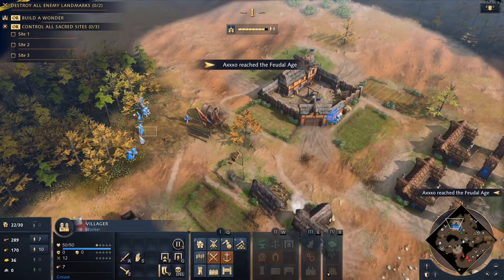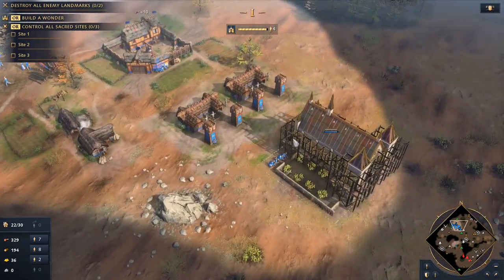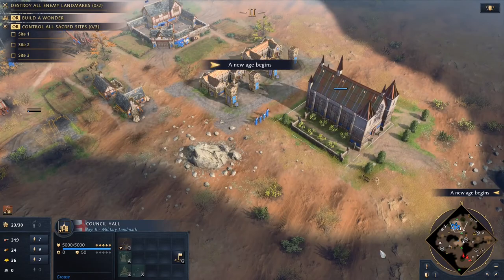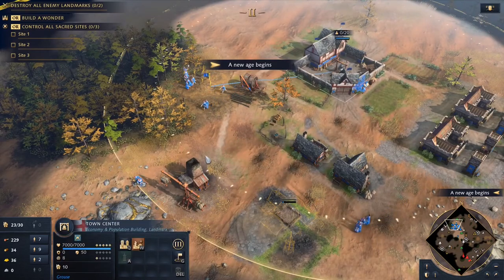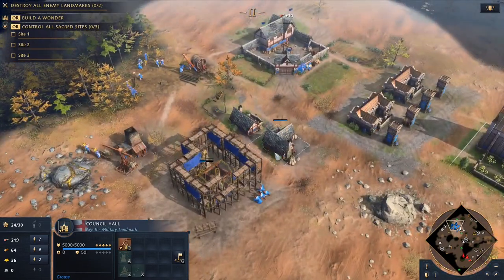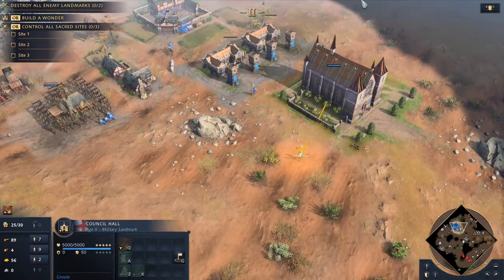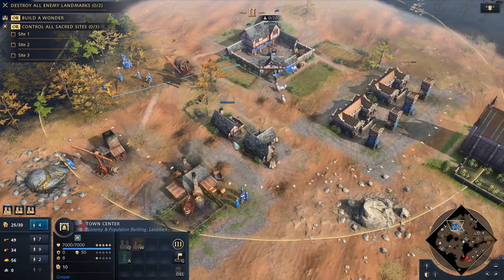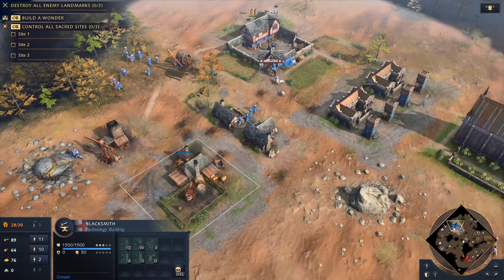We can't actually get spearmen right away, but we do want spearmen because they're pre-upgraded — those are good. Oh, and he's already out. We are gonna need some gold so let's get on that. Let's get the blacksmith. We're gonna need more wood. Let's just try to produce as fast as possible.